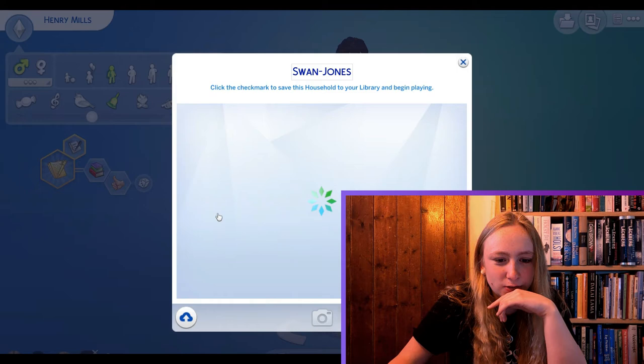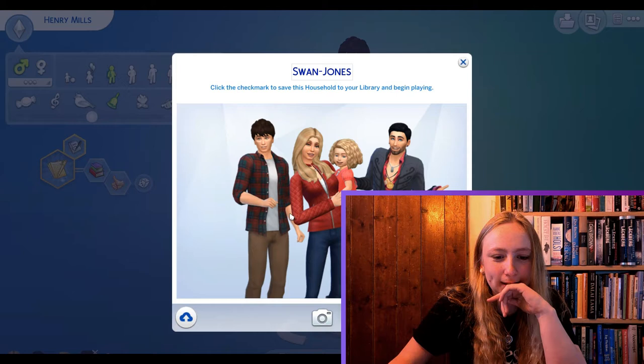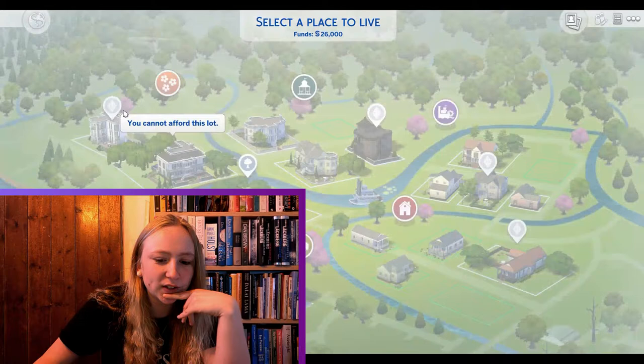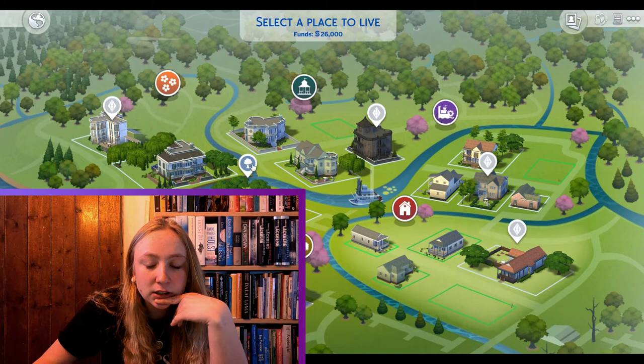Oh, that's a cute picture. No, I want another picture. Yeah, that's cute but a bit weird. I like that one. They do not live in the desert, and I think they probably would live somewhere like — Storybrooke is probably kind of like this place. Yeah, I also think I chose this lot the last time. I can't remember which lot I chose, but I kind of feel like it was this one because it's close to the water, and I thought that would be nice for them too because of Hook, so he could easily go sailing. Yeah, I'll pick this one.